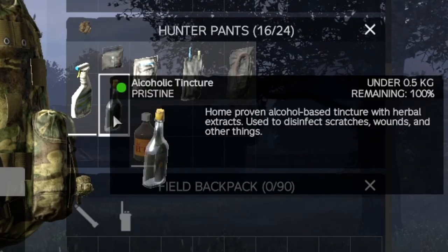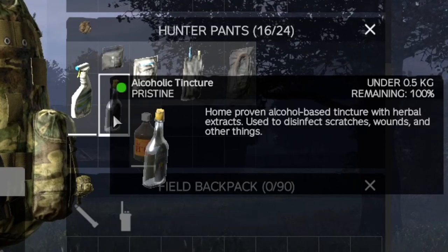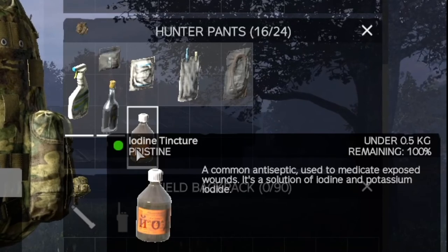Alcohol tincture can be used on rags to clean and disinfect them before use, and also can clean wounds to stop infection. Iodine works in pretty much the same way but can also disinfect sewing kits.